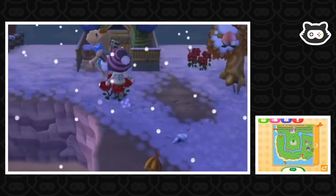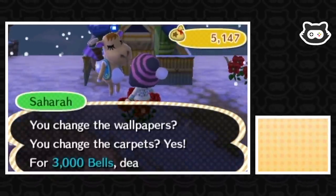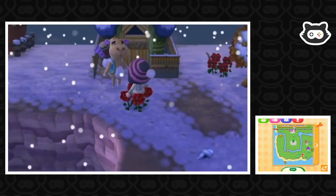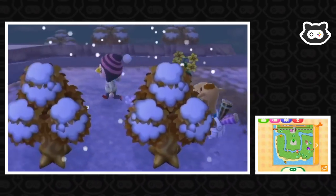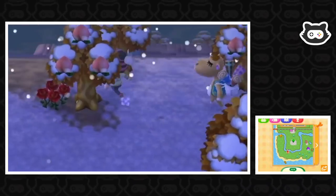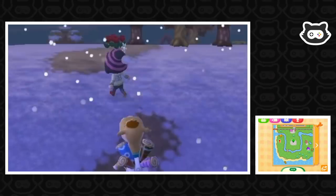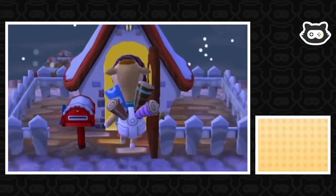We drop two items and come back. Sahara offers wallpaper and carpet for 3,000 bells - deal! She follows us back to the house. We're worried we might have to trade our frozen wallpaper and frozen carpet that we got from the snowman, but we hope not.